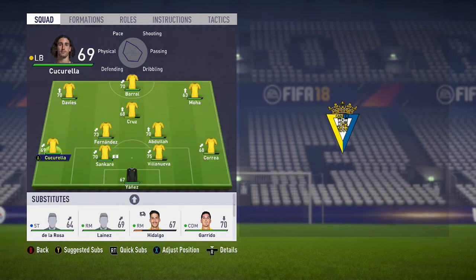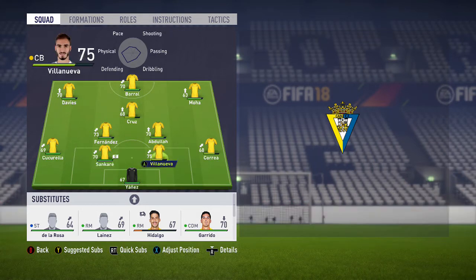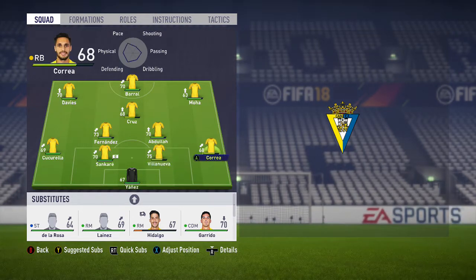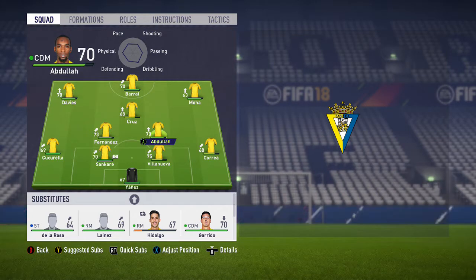Obviously Cucurella I brought in at left back, who is a quality young player. Sancarde, who is my skipper and an absolute rock at the back at 70 rated. Villeneuve, his centre back partner, is on loan so he will be leaving me at the end of this season. Correa is a stopgap because my scout, a future star, will be taking over at right back when he is highly rated enough.